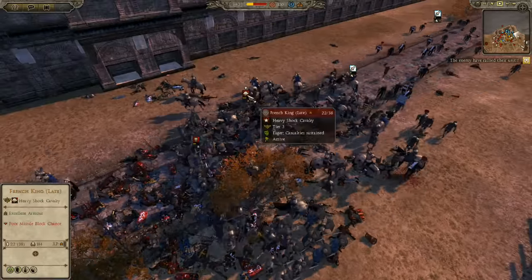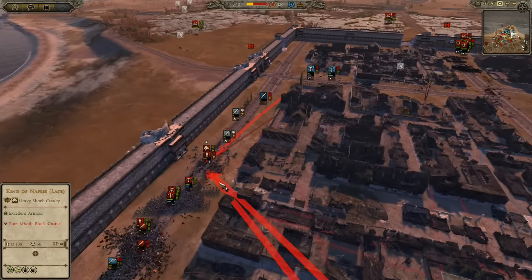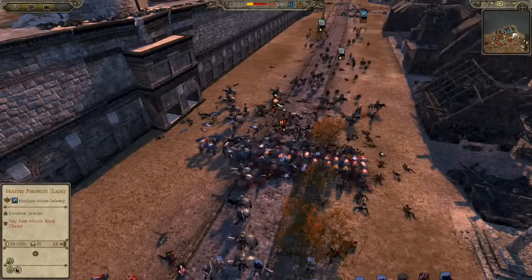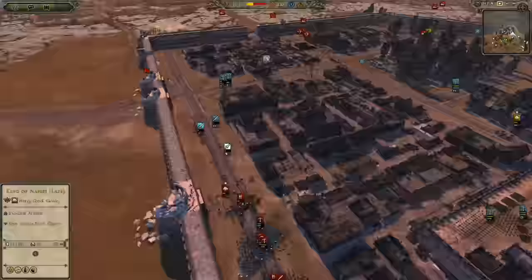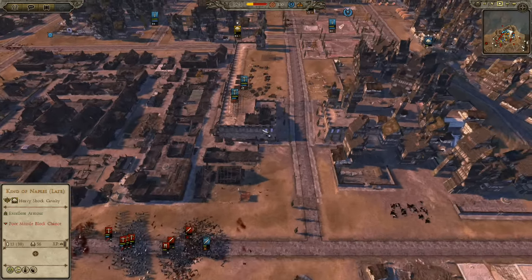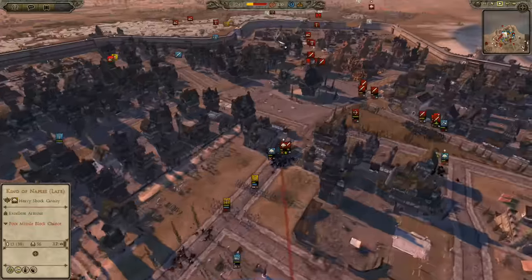We did eventually get our swordsmen around back to charge the enemy, but the French king's general did a lot to help keep them alive — he's got 144 kills. We're going to be targeting the enemy general with our crossbows, but the arc of fire is not going to bode very well, although a couple of them are getting picked off. But yeah, once these infantry break, again we have no anvils to keep the enemy at bay.